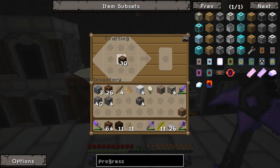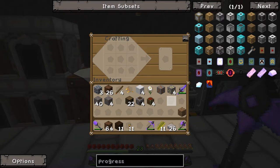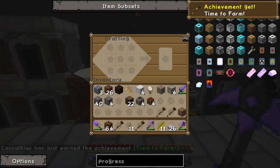We're going to need four chests - gives us four, nice. And then we need the wooden planter. We need four hoes as well. We've got four sticks but we're going to need a couple more. That gives us four wooden hoes. Achievement - time to farm!